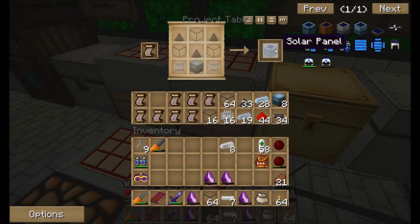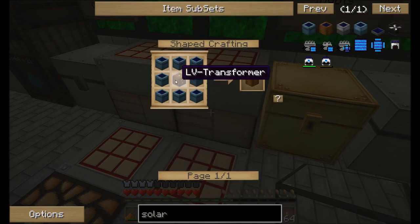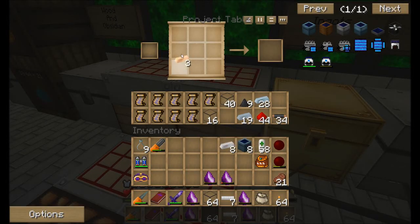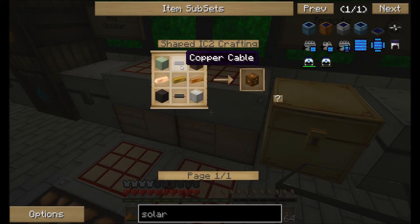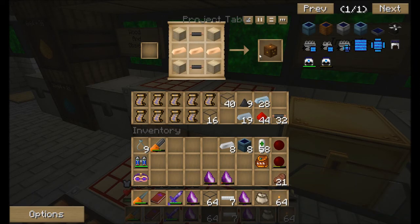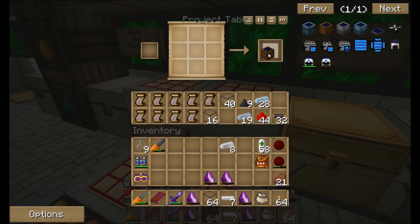One two three four five six seven eight - this copper - and we'll take that one, put it in the center, one two three four five six seven eight. Low voltage solar array - now my question is, can I hook this up to my existing power lines, or will they blow?